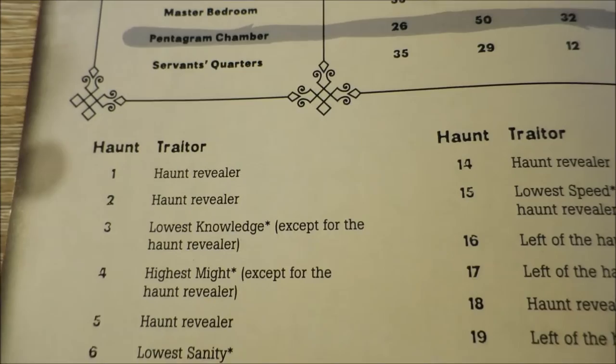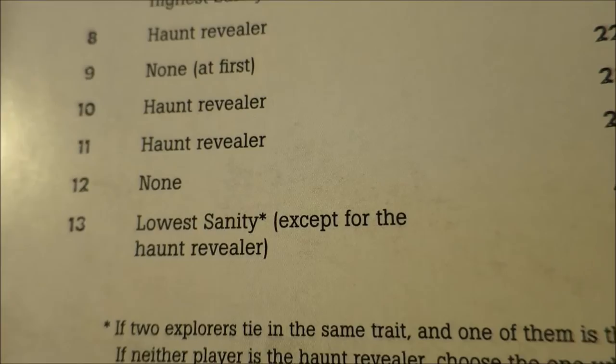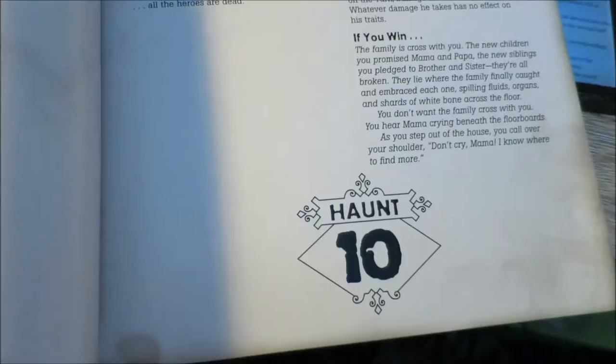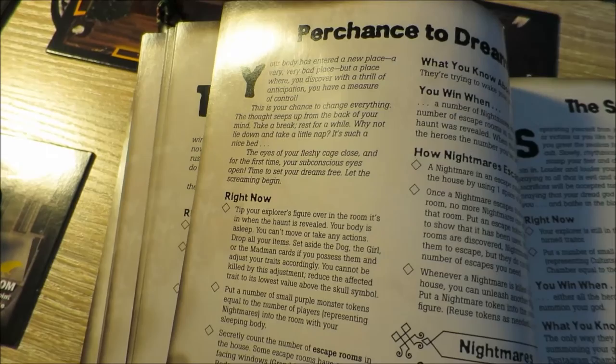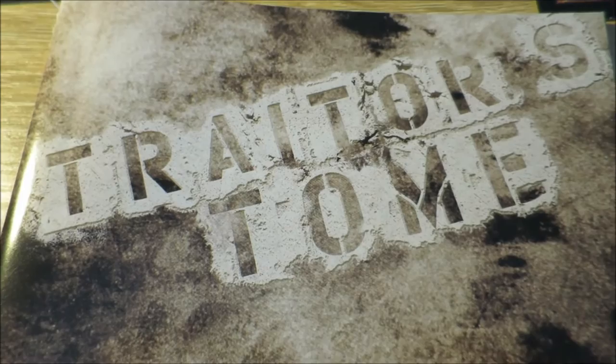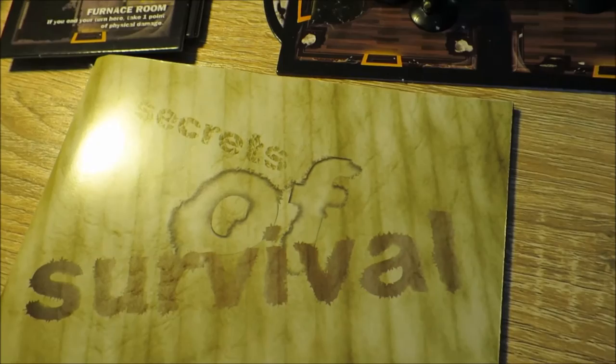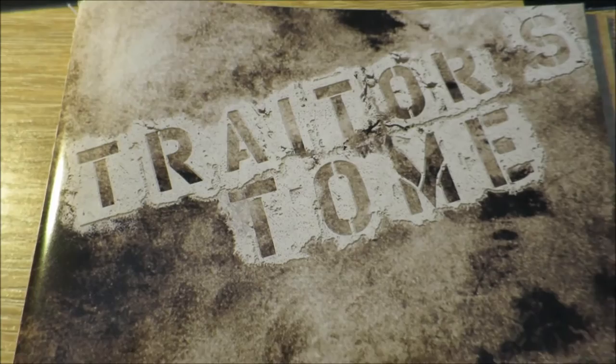The traitor section identifies who is the traitor — in this case, the character with the lowest sanity except the haunt revealer. The traitor's tome is given to the traitor, who goes to the relevant haunt and reads their instructions away from the heroes. The remaining players read the secrets of survival book. Once both sides have read their instructions and set up the haunt, the haunt phase begins. The traitor and heroes do not have to share any information about their goals.